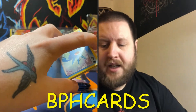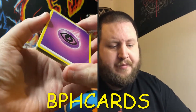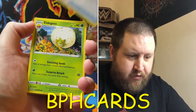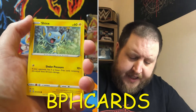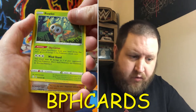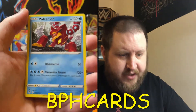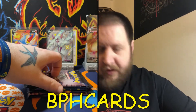Going into the fifth pack. Psychic Energy. Galarian Ponyta - knew it was coming. Rusted Shield. Eldegoss. Gossifleur. Then we have a Cacnea, a Sinistea. I don't pronounce that one very well. A Nickit. We have a Rolycoly. Reverse Boss's Orders. Going into a Volcanion, non-holo. So we've got a couple of non-holos from five packs.